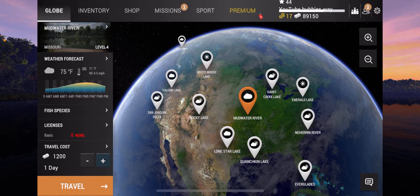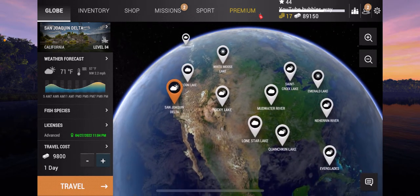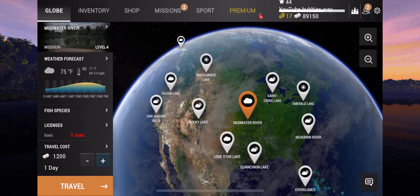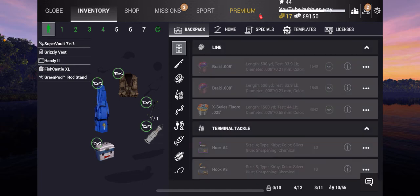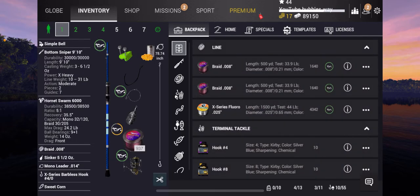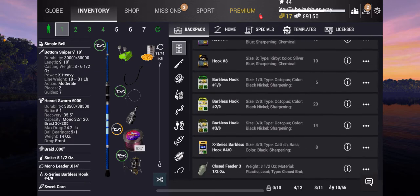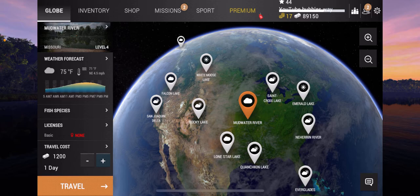We've shown Lone Star how to get the 30-day free gift, we got that, and then we've done Sand Delta. So I'm now going to do Mud Water. I'm going to eventually travel to every single place and fish for 30 days. The things that you get are X series gear. There's X series line, X series flora — the X series stuff is just a little bit better compared to your standard stuff. For example, we can get barbless hooks but also X series barbless hooks.